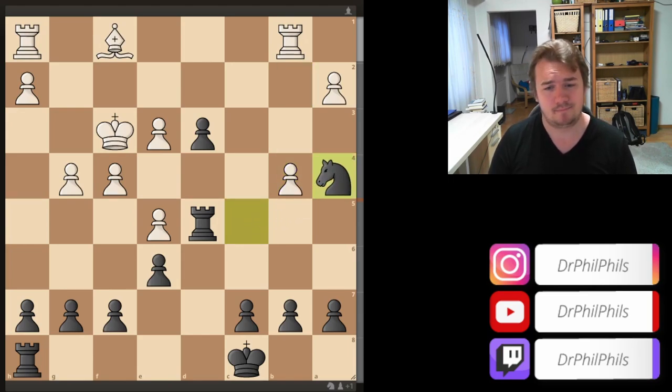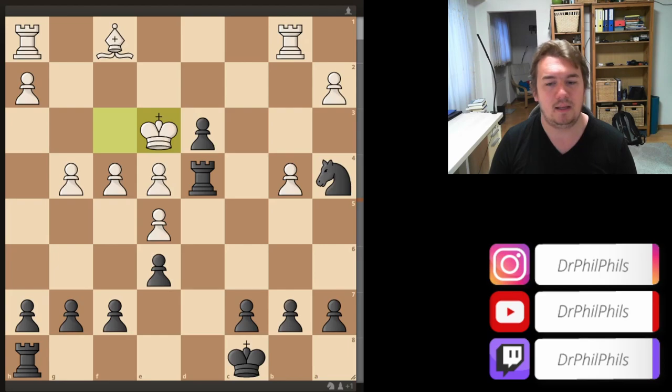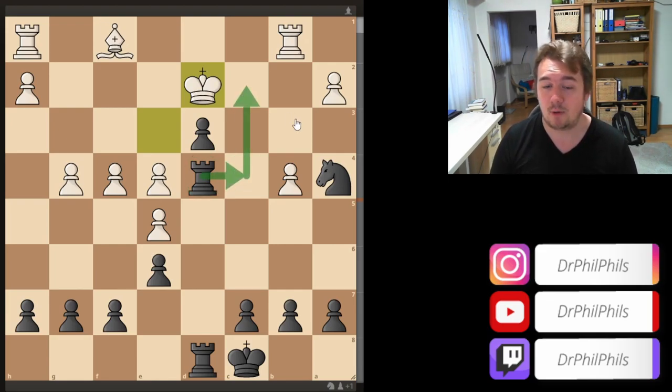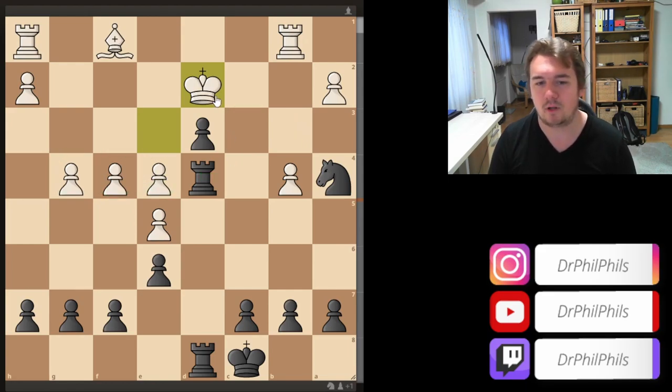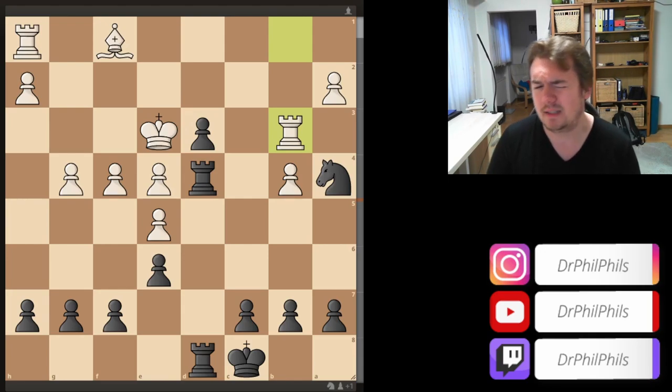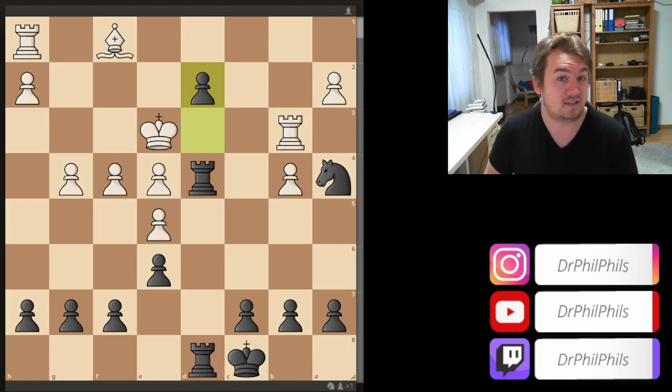The b-pawn is no longer guarding this square, so the knight can come in. He played e4 — kicking the rook — but I don't really mind; I played rook d4. King e3, rook hd8. I was a little bit afraid he might just block with the king, but the problem is these pawns are all aligned and I can just grab all of them. He played rook b3, which I wasn't so afraid of. I was like: e2 is now possible — the pawn really is an asset.